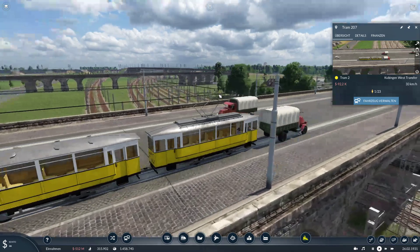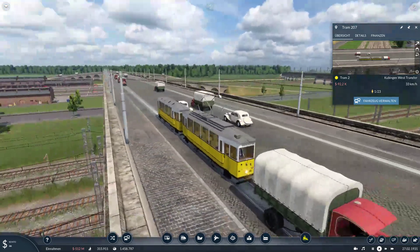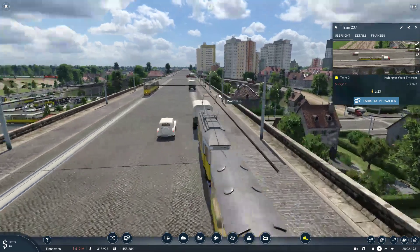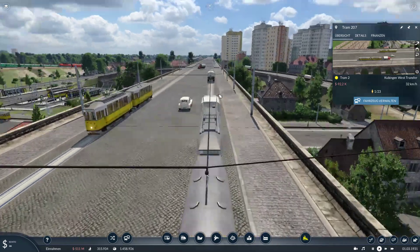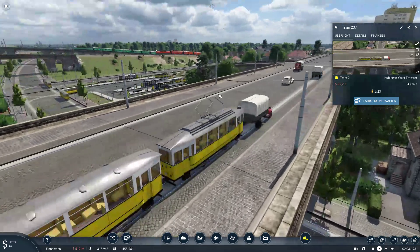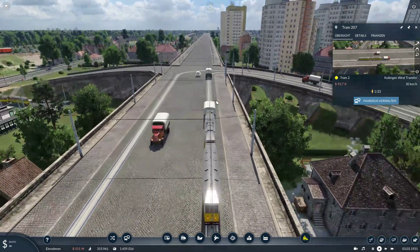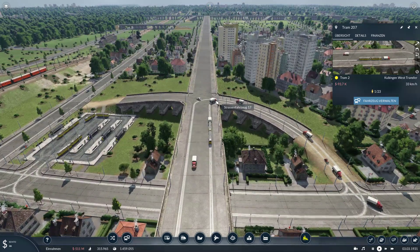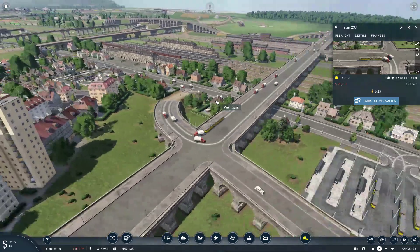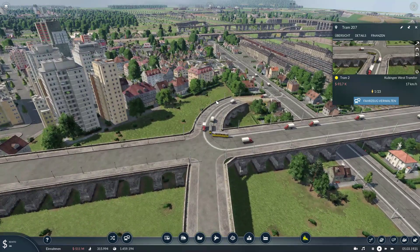The trucks are now too slow for the trams. When I have to redo the whole street, trucks will need their own path - they can't go together with the trams. Right now it works because there's not much traffic.